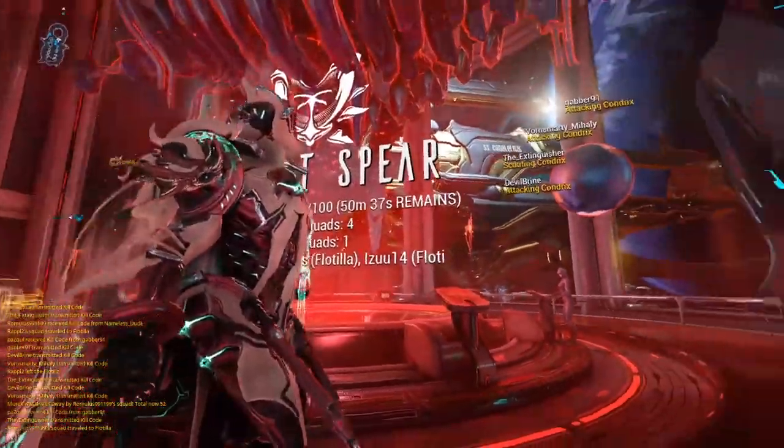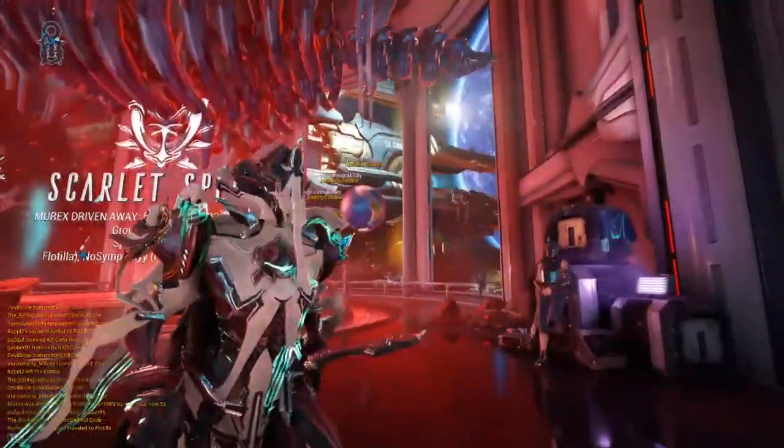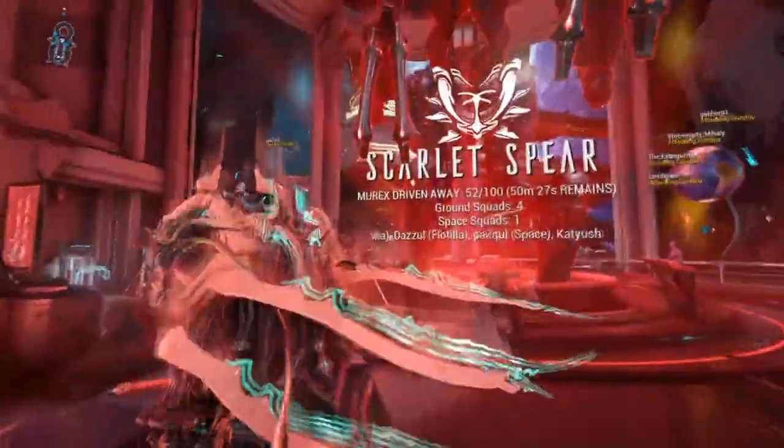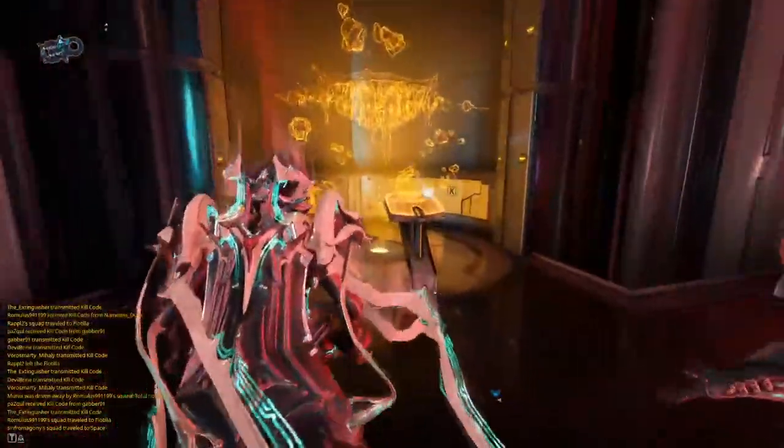The way this works is the ground team wants to gather and download kill codes from the Chondryx to send up to the space team. This will then be uploaded from the space team into the Murex to drive them away, and this is all connected via an OP link.